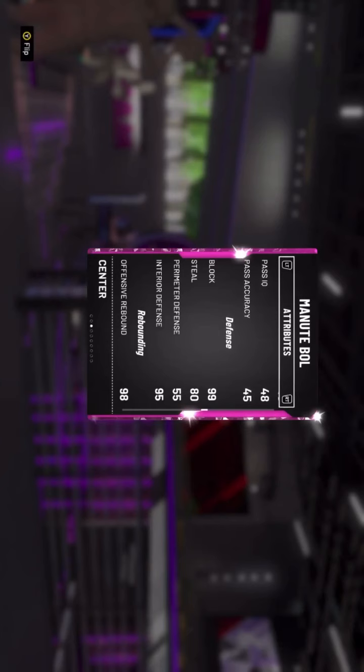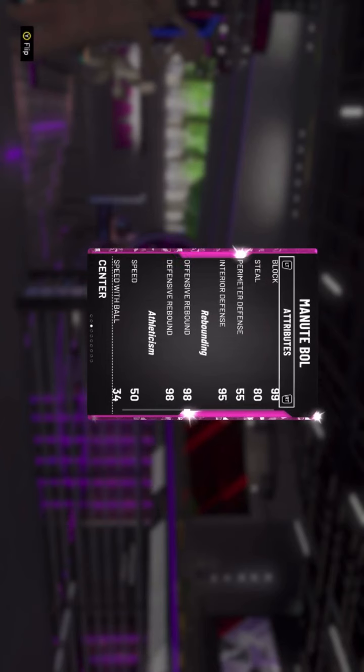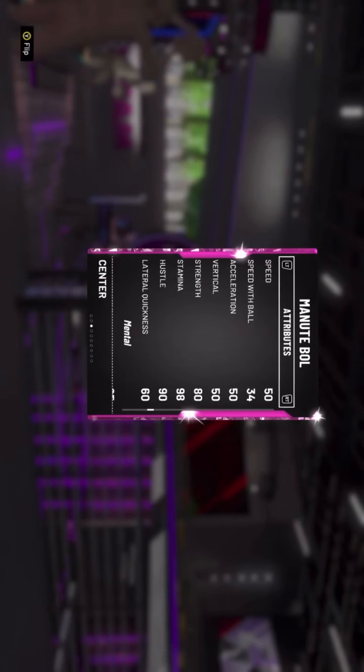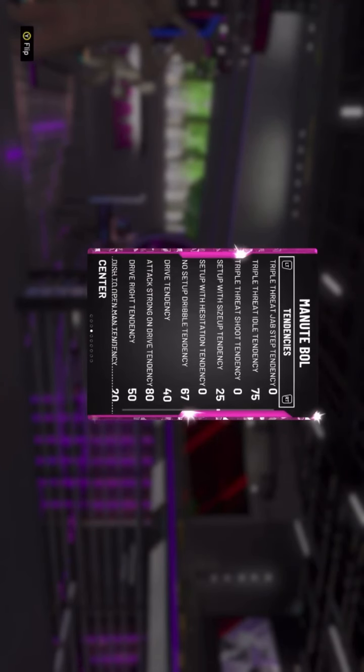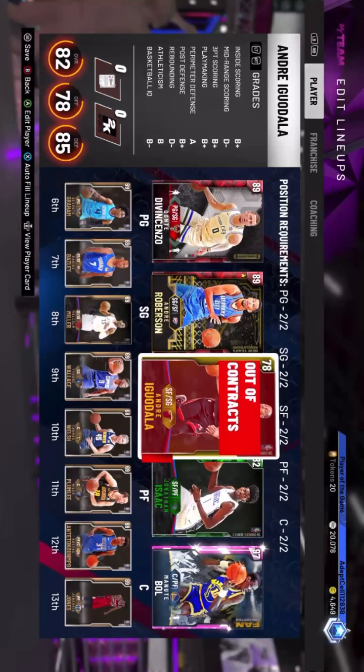His three-point shot says 83 but he actually greens a lot of them, especially with Dimer and Hall of Fame Catch and Shoot. He has 94 post hooks to cheese with, and a 95 standing dunk. His block and interior defense are amazing, perimeter defense is satisfactory. Rebounding is amazing, and his stamina is 98 so he doesn't get tired easily. This is the team we're going to try to go 12 and 0 with.